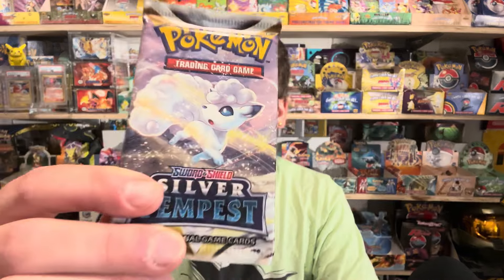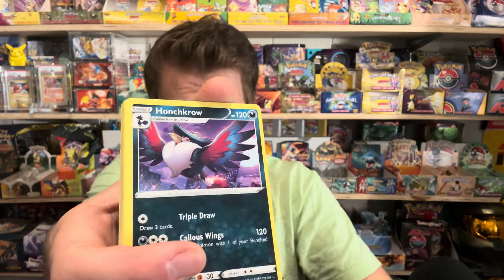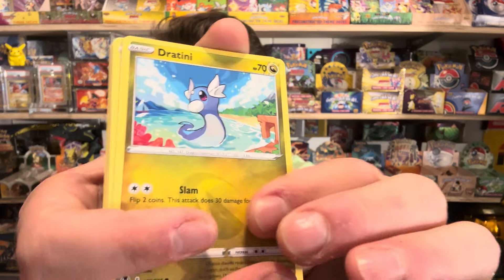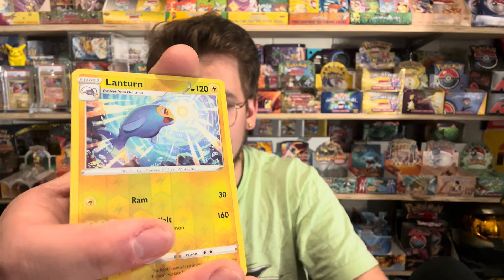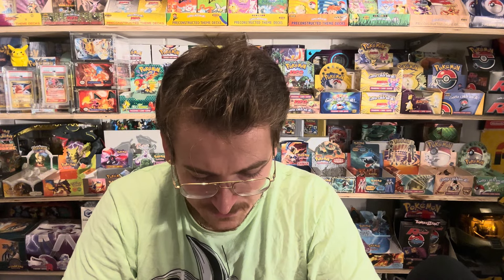Our last Silver Tempest pack with the Alolan Vulpix artwork. Hypno, Puncrow, Ninetales — beautiful. Dratini, Feebas, Falinks, Litten, Rookidee, Lanturn. And we got a non-holo Lilligant which I don't have for Silver Tempest — that's number 10. I actually need that to complete the first page of my Silver Tempest binder. I'm saving the Evolving Skies packs for last — that feels like the right thing to do.